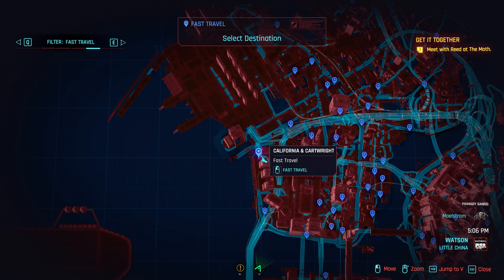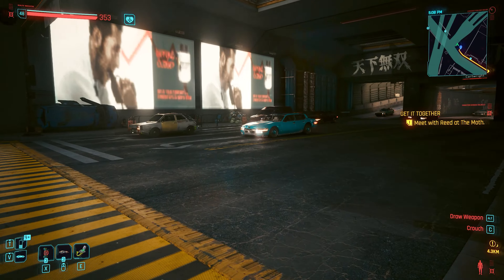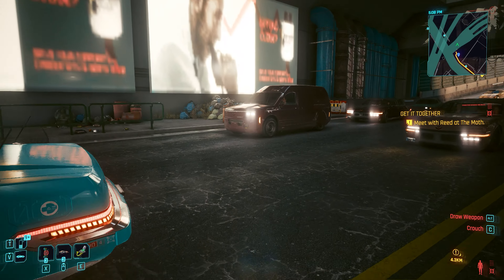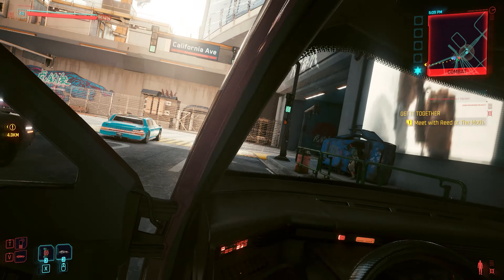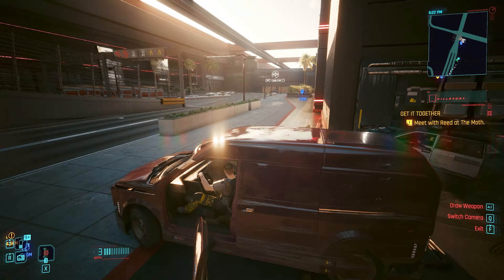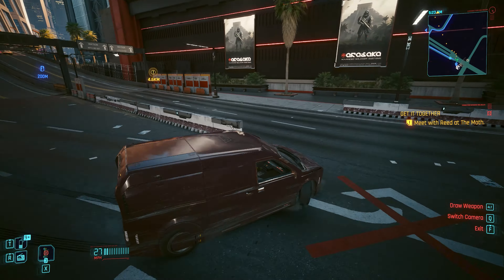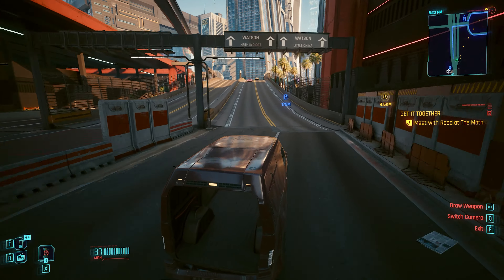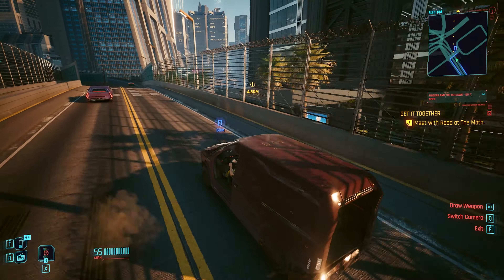First up, we are going to travel to the Californian and Cartwright fast travel point. From here, make sure you have a tall enough car to be able to jump the wall. If you have one to spawn, that's good. If you are like me, we are going to ask nicely for one of the bystanders' cars.